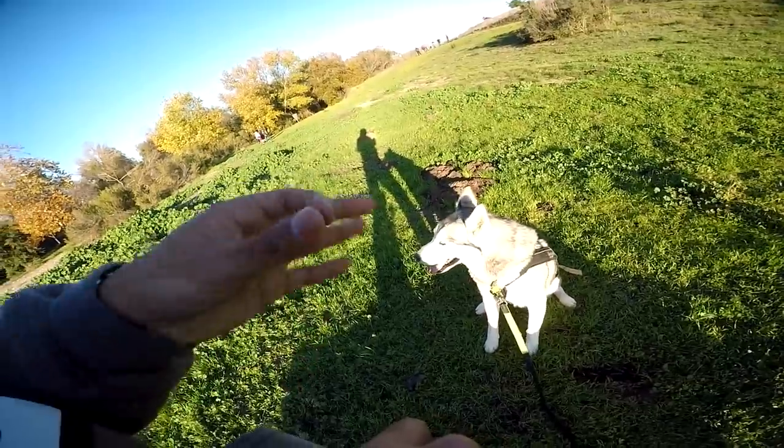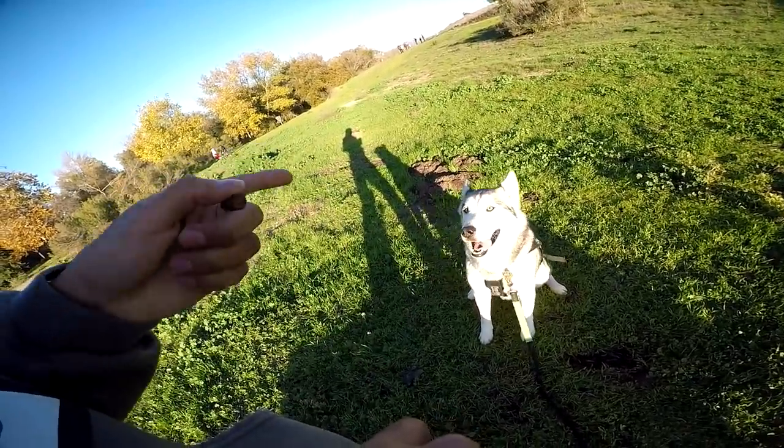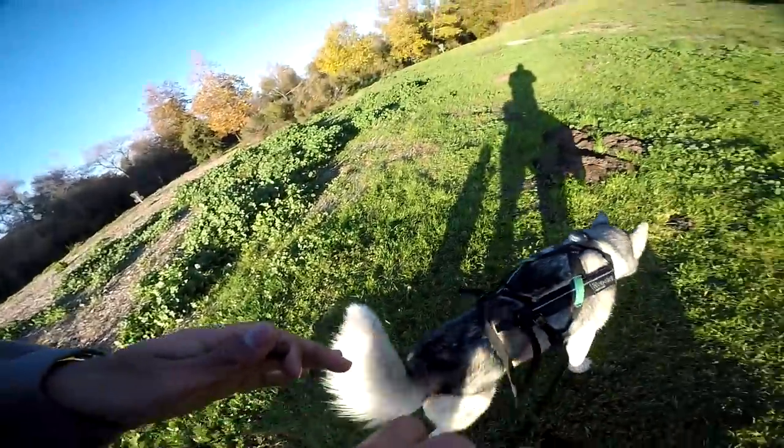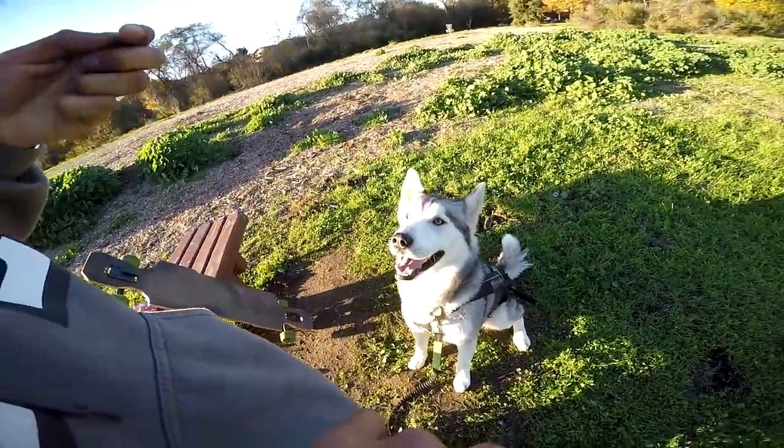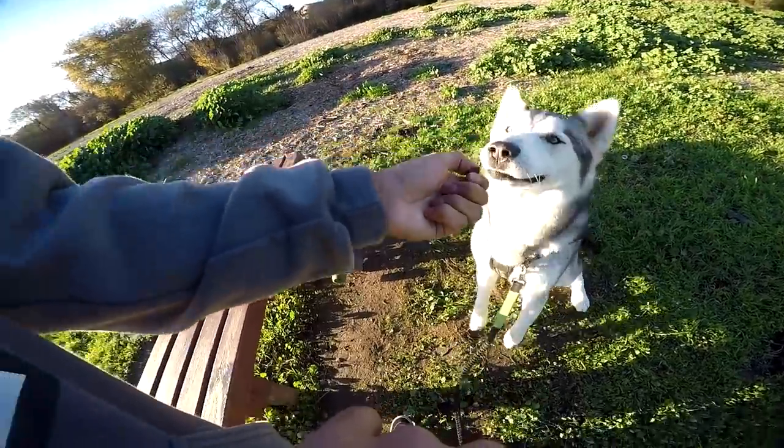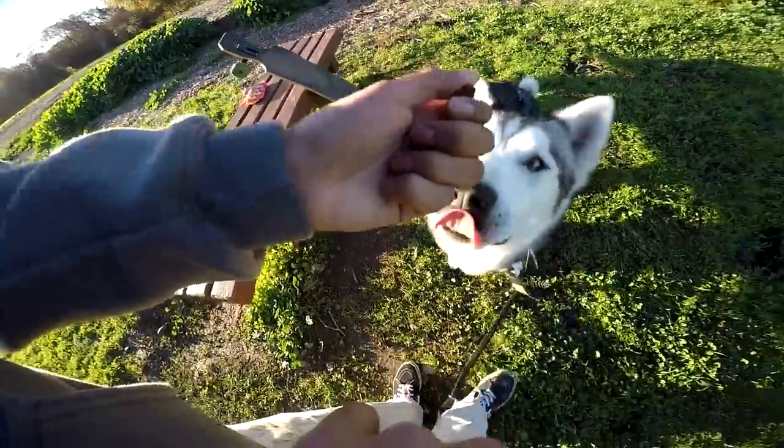I would also make you guys aware that hand motions and voice commands are what's gonna determine if your dog learns the commands. Step one on teaching your dog how to sit: hold a treat and lure your dog with your hand slightly elevated above their head.